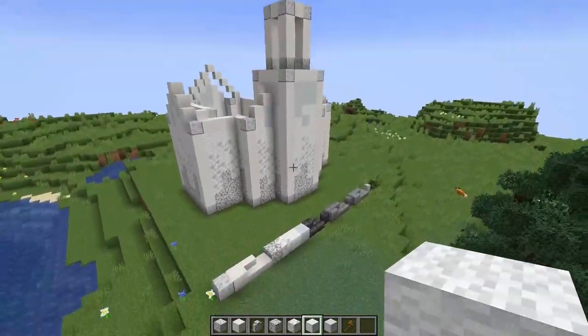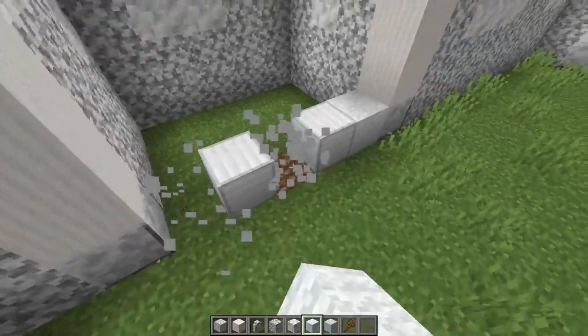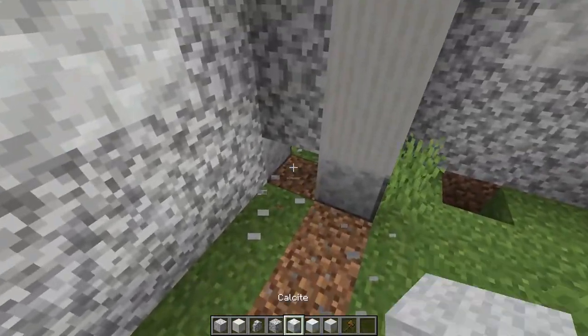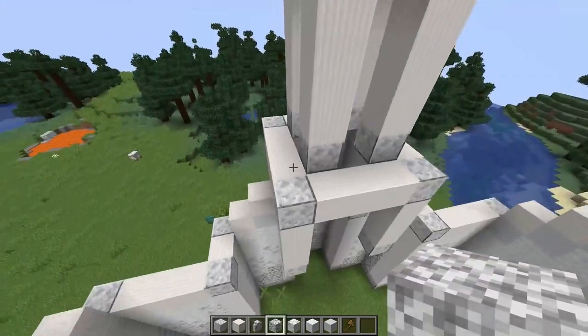We've completely finished the walls for the build. As you can see, we can just get rid of these bits because you don't need them. I'm not going to be doing the interior as I said before, but if you'd like something like that then let me know. It's looking pretty good.